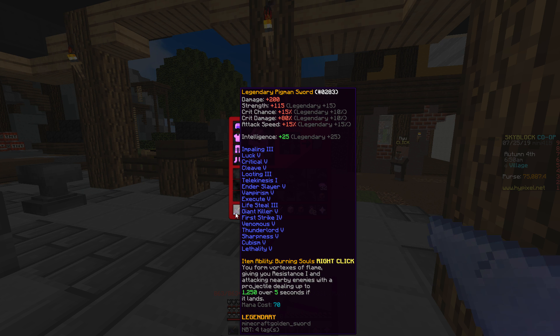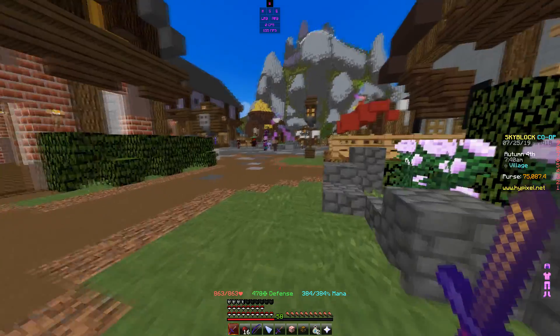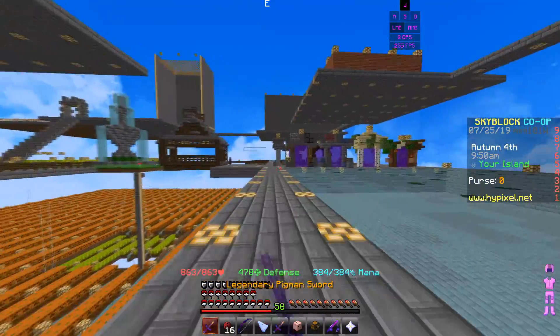Legendary gives 15 strength — 10 more than Spicy — and 15 crit chance versus 1 for Spicy. I'm debating because crits do a lot of damage. The extra crit chance and 15 strength is pretty good. I want to test both out but I need more money. For now I think I'm gonna keep Legendary — plus 25 extra intelligence as well. I like Spicy for the crit damage but Legendary gives a lot too.